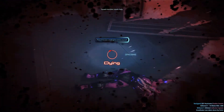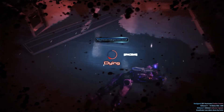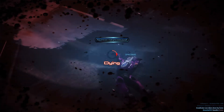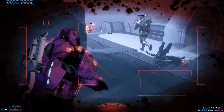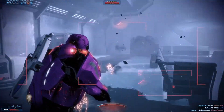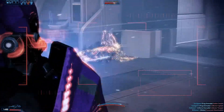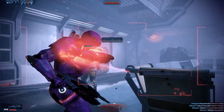You'll probably also hear the chirping from time to time. What that is, is an indicator from the shoulder launcher. The easiest way to think of it is that the missile launcher has detected that there's a target, but can't acquire a lock, and needs you to give it a clear path to get to the target.